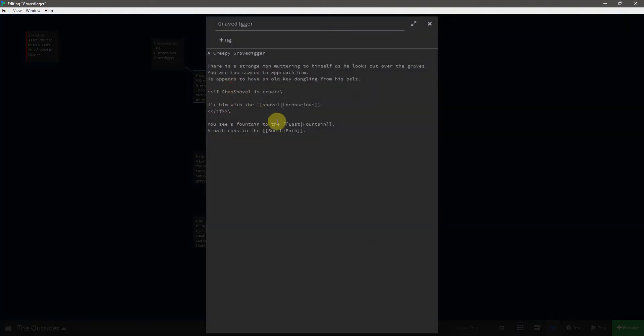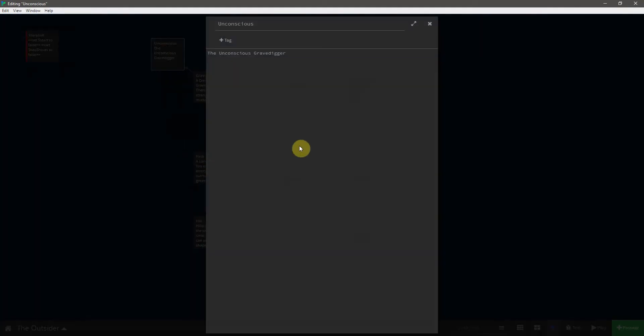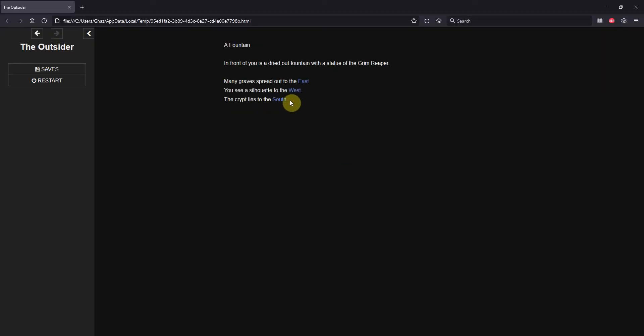I'm going to open the grave digger to fix the spacing, then open the unconscious passage and add some text: 'The grave digger lies knocked out before you.' Now we want to take the key off of him. Just like with the shovel, let's create a link replace with the command 'take the key,' and when that happens it will say 'you grab the key.' Let's just make sure this works — take the shovel, go west, go west, hit him with the shovel, take the key, and you grab the key.